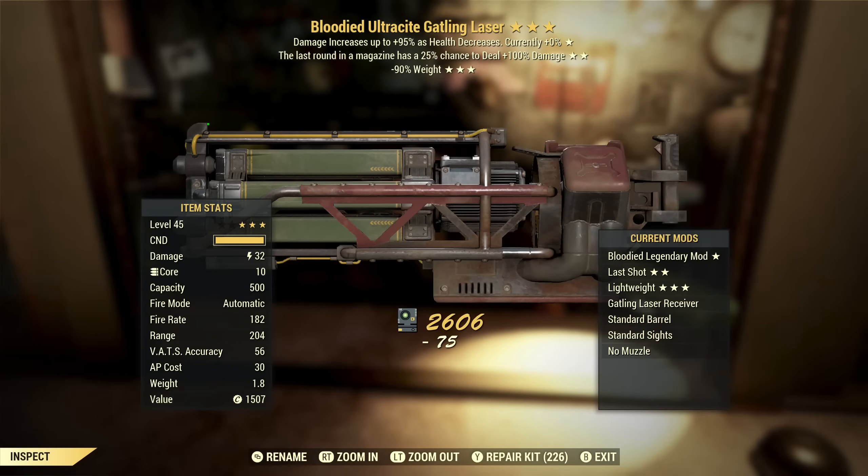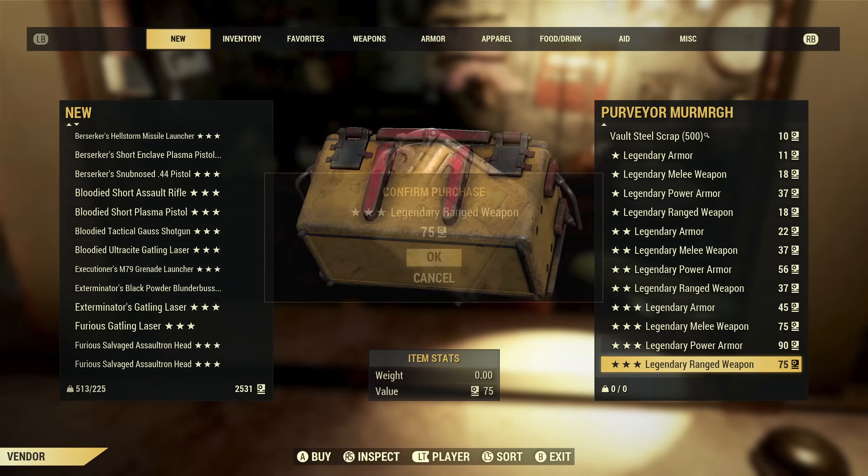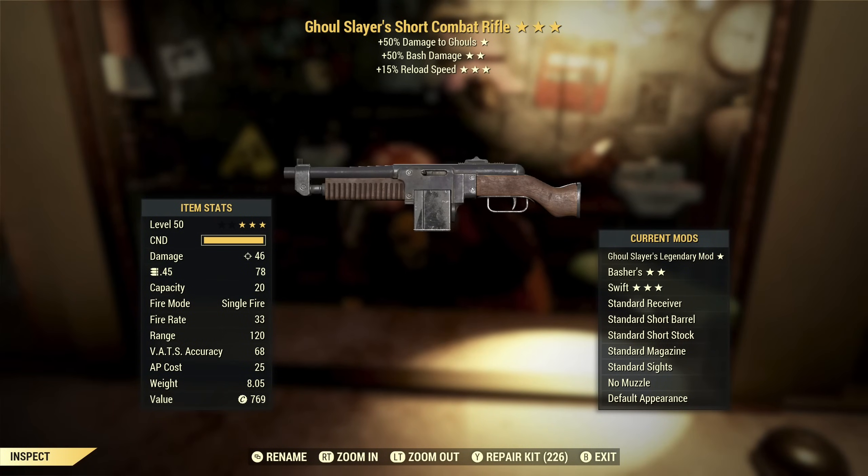Next up we've got another Gatling Laser — this one is Bloodied with last round and reduced weight. Reduced weight is good. Bloodied is good. Last round is wasted. Overall this is not something I want. Next up we've got a Ghoul Slayer's Combat Rifle with bash damage and faster reload speed — you do not need extra help against ghouls. Bash damage — I'm not really looking to bash with this, and reload speed is fine, but overall this is a throwaway.